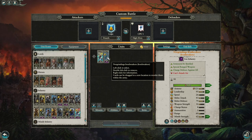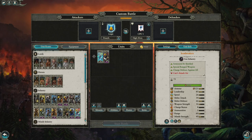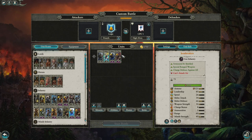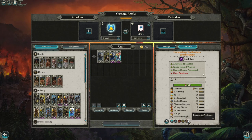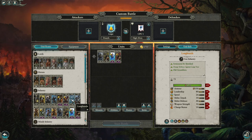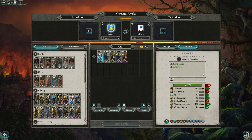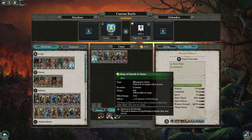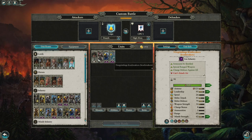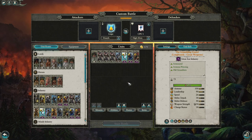A key difference between normal Iron Breakers and the Norgrimlings ROR: the Norgrimlings have Vanguard deployment and Immune to Psychology, while the standard Iron Breakers do not. Longbeards are the only other infantry with Immune to Psychology, which is why they're so valuable. Everything else from the Dwarf roster struggles with fear and terror, which is where the Rune of Helm and Home helps in a 55-meter radius. Versus undead factions, you'll see builds leaning heavily on units with Immune to Psychology so they're not affected by fear and terror abilities.